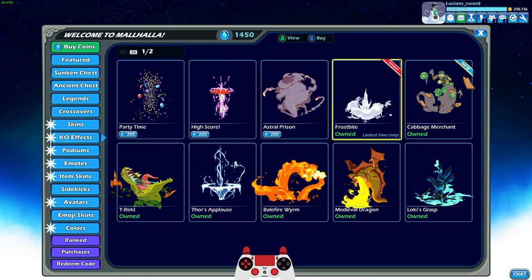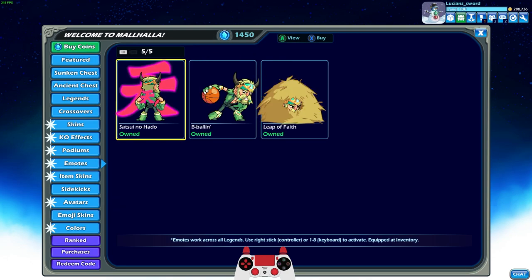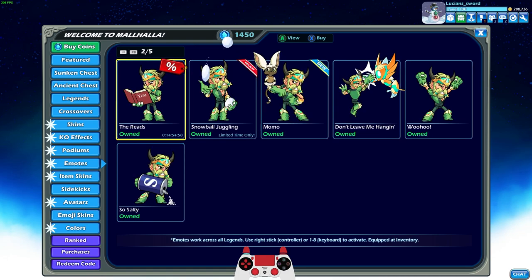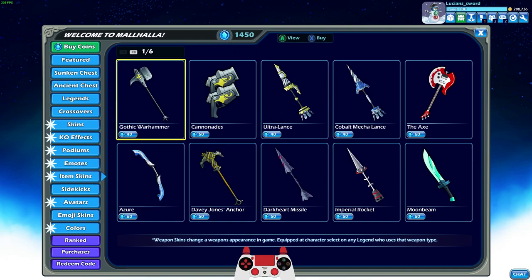Don't forget the Frostbite KO effect — I already have that equipped. And there is a new emote, the snowballing one. Here it is: Snowball Juggling. I already bought it. Pretty cool emote.